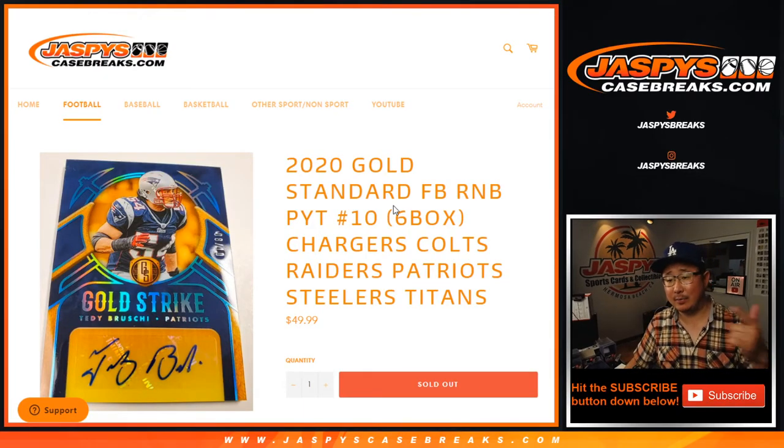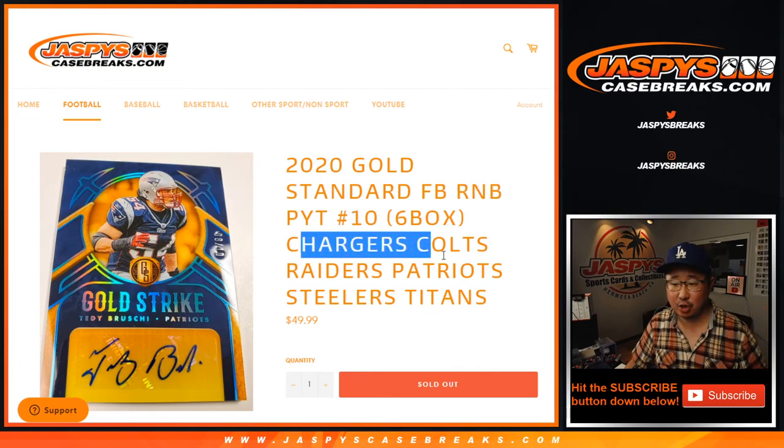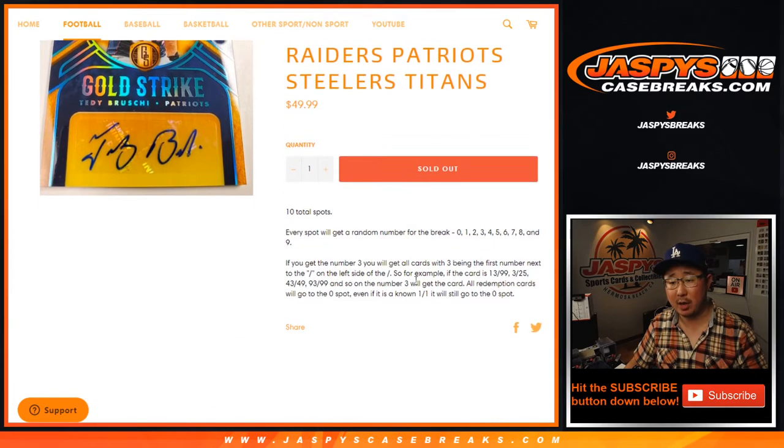Hi everyone, Joe for Jazby's Casebreaks.com doing a quick little random number block randomizer for Gold Standard No. 10, which is coming up in a separate video. This is the Chargers, Colts, Raiders, Patriots, Steelers, Titans number block randomizer.